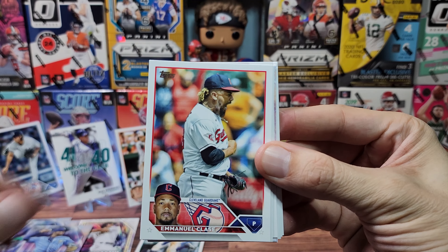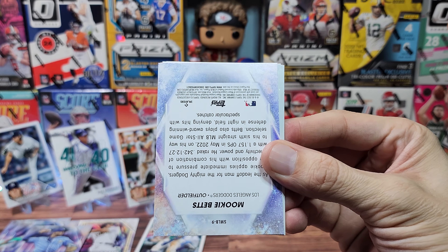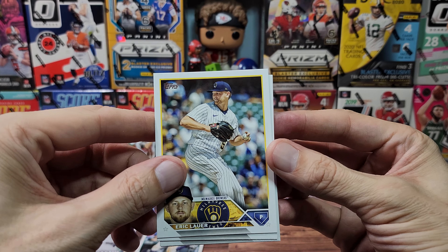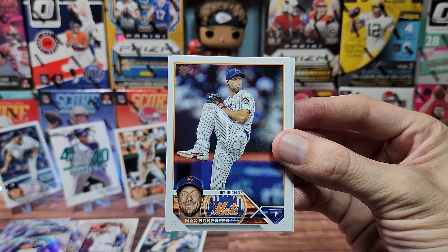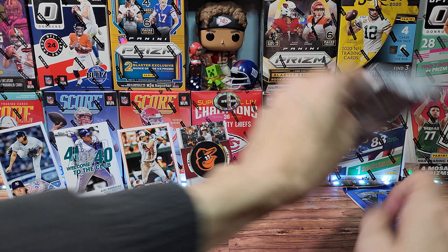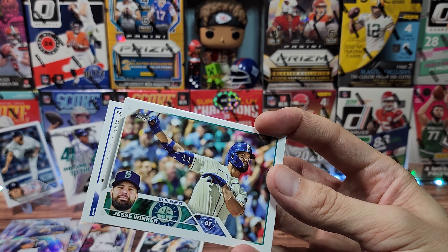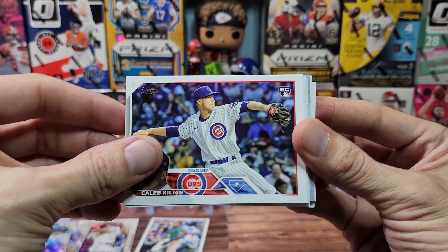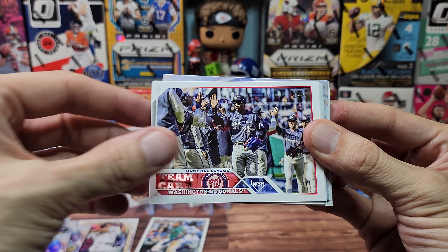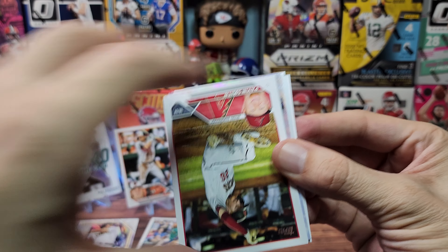I don't know if you can even pull short prints and rainbow foils — we just haven't hit them yet. This is a cool photo, a lot of hair in this photo. We got Smith, McMahon, McCormick, a Class A card maybe, Urias, Gonzalez. Mookie Betts is Stars of the MLB. And finally we got Lauer, Marsh, Scherzer, and Mitchell the rookie.